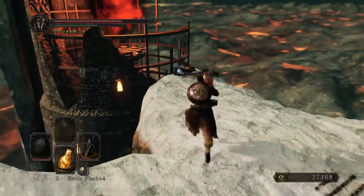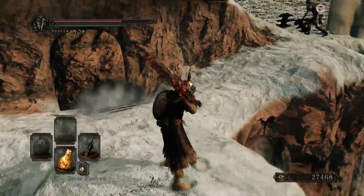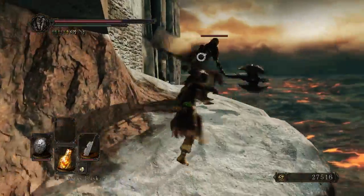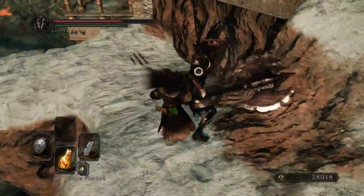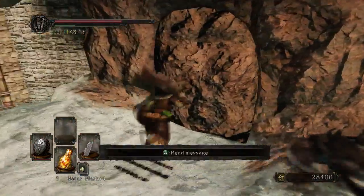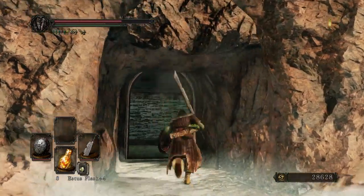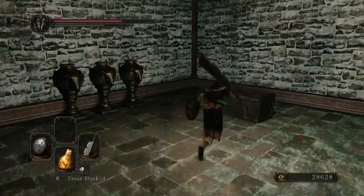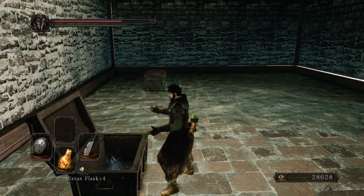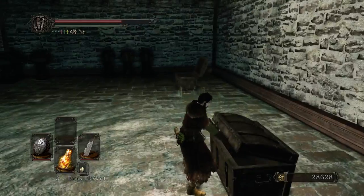Grab these two bits of loot. That'll provoke the two hidden enemies to pop up — which isn't a problem. A backstab should be a one-shot. Yes-siree! And that allows me to come in here and grab these two chests. Full clear as I'm going through. There will be a few things I need to come back for that actually require the elevators in order to be accessed, but they're few and far between.